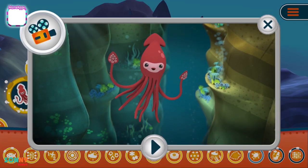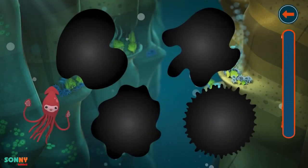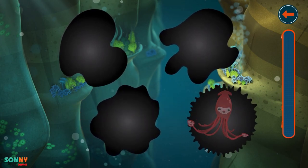I think they've already seen Irving, but he is hiding. Choose which ink stain Irving is hiding in, and then select it.